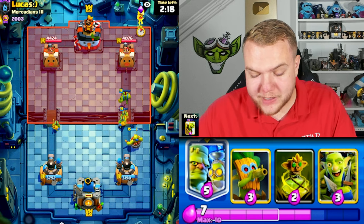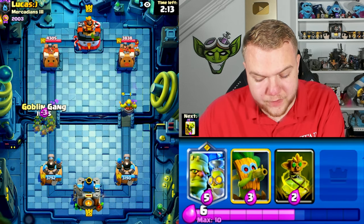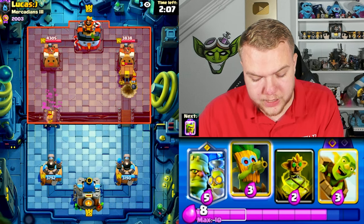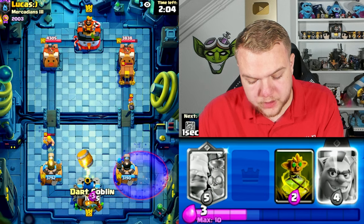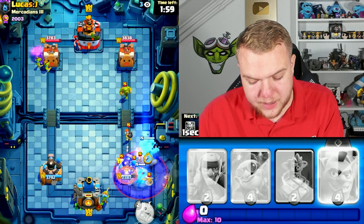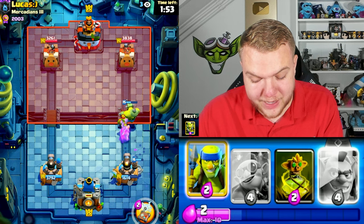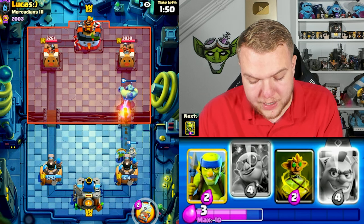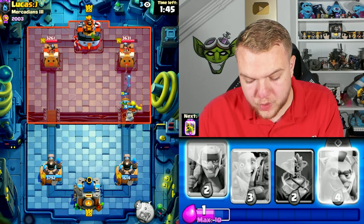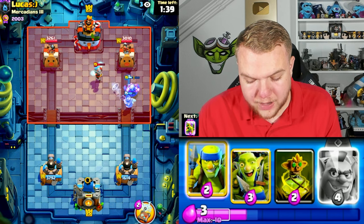Looks like he has a bomber, so maybe he doesn't have a barbarian barrel — but actually he does have barbarian barrel, which is unfortunate. He goes with his graveyard already, kind of aggressive. Going dart goblin and goblinstein to hopefully defend decently, but the cannoneer is just really not good against graveyard so we take a lot of damage. He gets a lot of value. Going goblin demolisher to support the doctor and dart goblin, but the dart goblin dies. The demolisher does at least connect — decent for us.